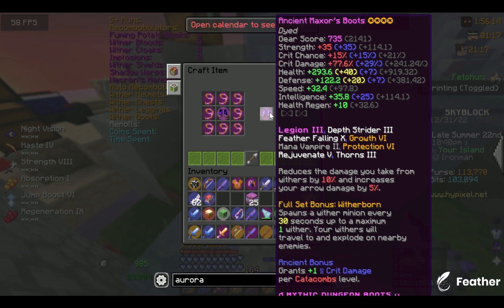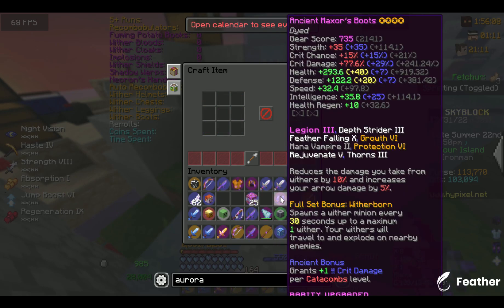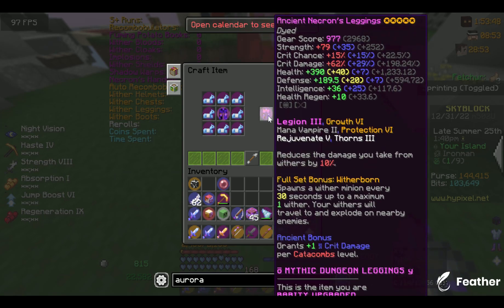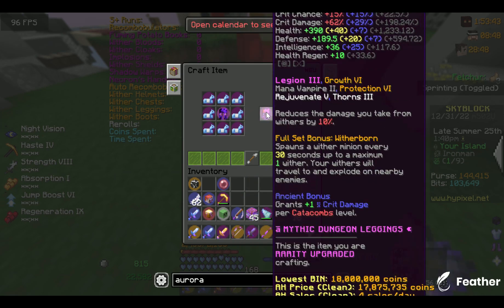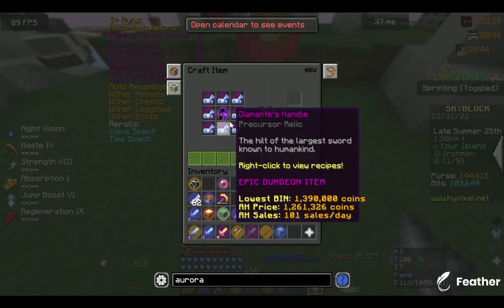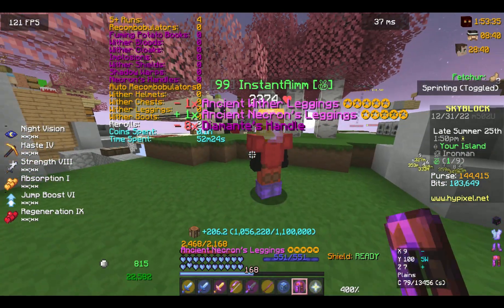The only thing left is to frag run, which is doing solo Floor 7s and killing the giant in the blood room for their frags. I decided to go for Master Boots and Necron Leggings, so I have enough speed during dungeons. Finally, 8 Diamond Giants done — Lassoes are easy, but Diamond Giants really don't like me. And we got our Necron Leggings and Wither Boots.